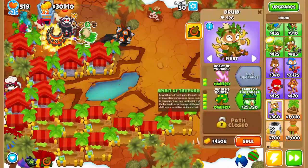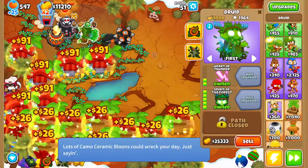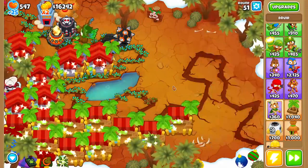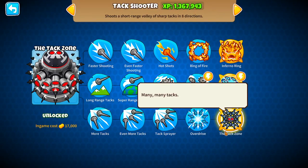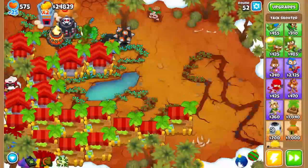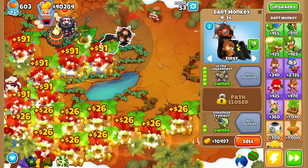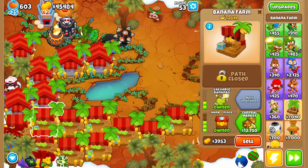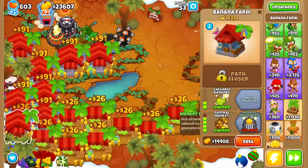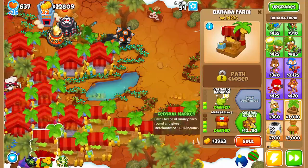I'm going to go with a fully upgraded Middle Path Druid with Lightning. There we go — this Druid will put vines all across the map. By my speculation, this will probably be your first Tier 5 Tower. Tier 5 Towers are the second strongest in the game — I say second strongest because you've got Paragons above them. These guys will help you out a lot and pretty much guarantee you get through rounds 1 through 100.